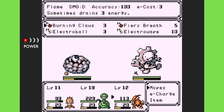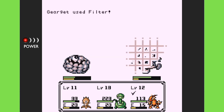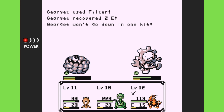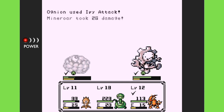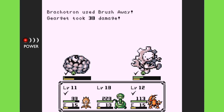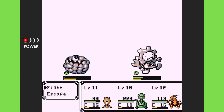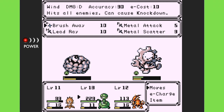I'll try Brush Away. I'm not sure if rock or metal is good or bad against fire. Rock is strong against fire — good to know. Metal is weak to grass, strong against fire, and strong against wind. So not ideal with my attacks, but I think we're still doing pretty good.